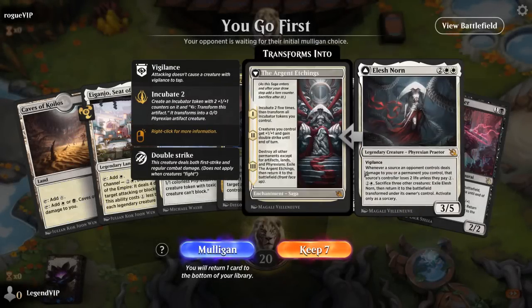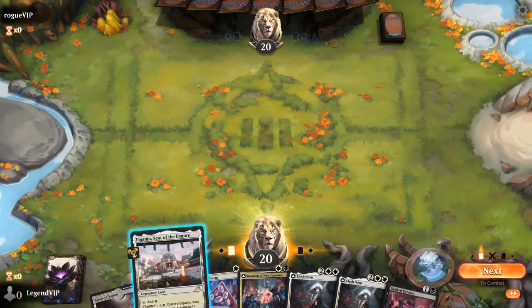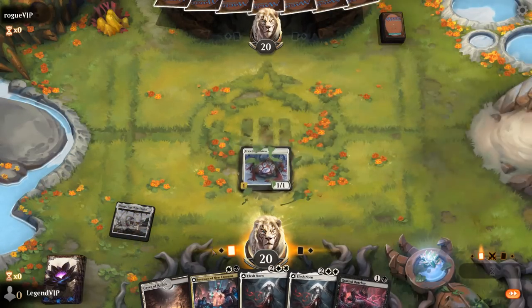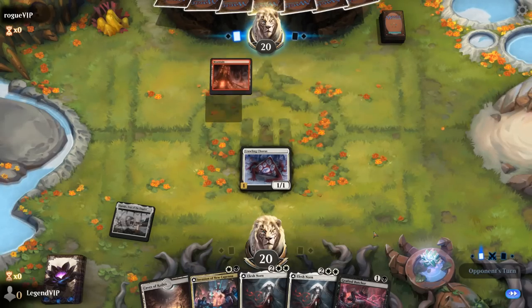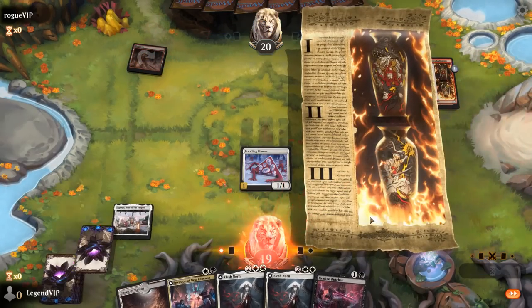On to the next one. We're on the play and double Elish Norn is a bit redundant. I'll still keep Chorus and two Butchers as a nice start. We can sac Crawling Chorus to Invasion if we need to remove something. Up against a Red aggro — could be tough.